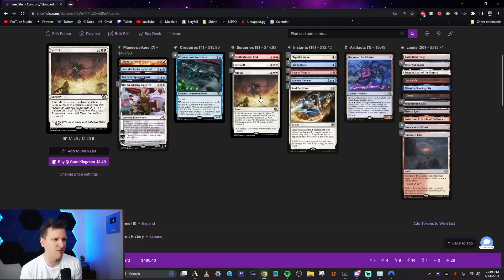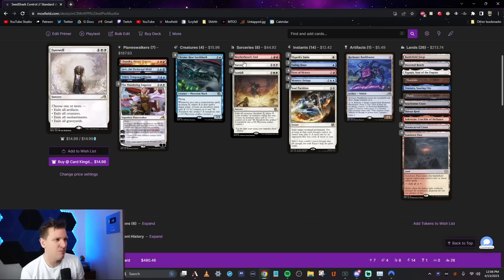We're running four Sunfall. It's not just a board wipe — it's a board wipe and maybe a massive body. Three and a white white to exile all creatures, then incubate X where X is the number of creatures exiled. Hit four creatures and you have a 4/4 just waiting for two mana to turn into a creature. These tokens get around Go for the Throat, board wipes, and sorcery-speed removal. They might even get around Cut Down — pretty good incubator tokens.